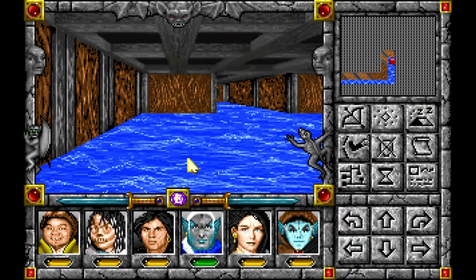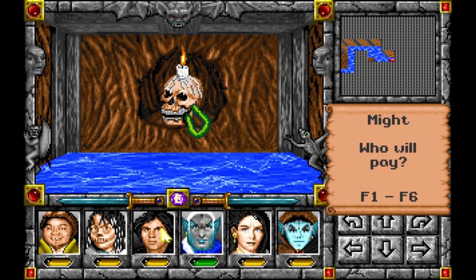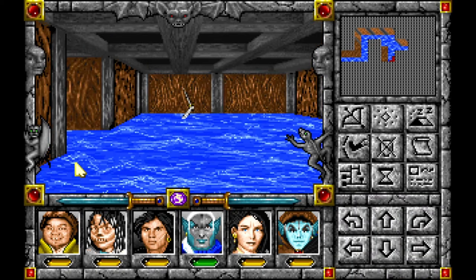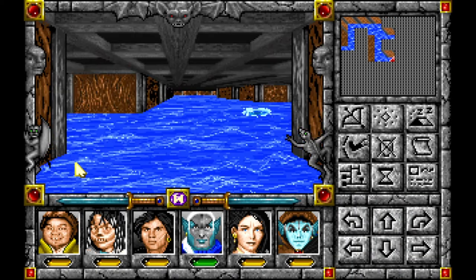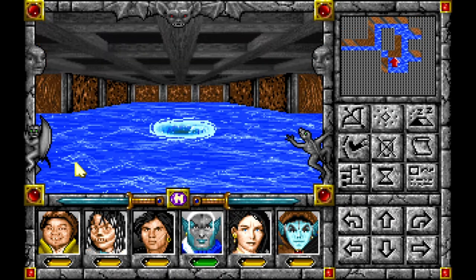The good news is that these guys go down pretty quick, comparatively speaking. The mirage dissipates. Increase your might - yeah, we'll increase his might again. Enough with the mirage swords.